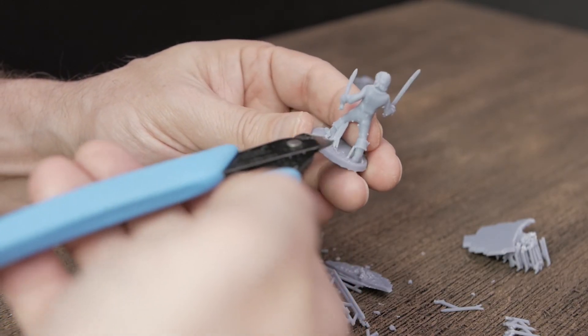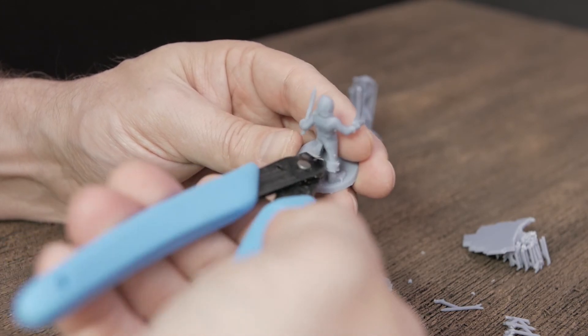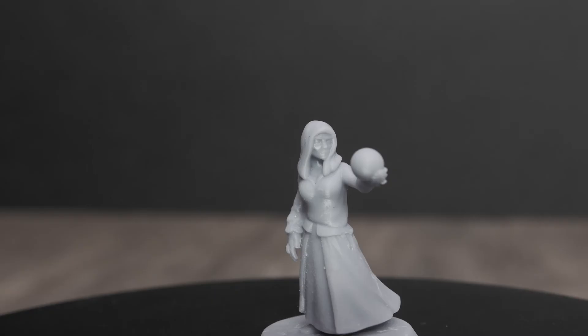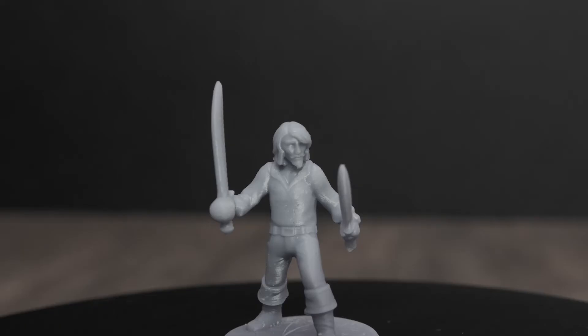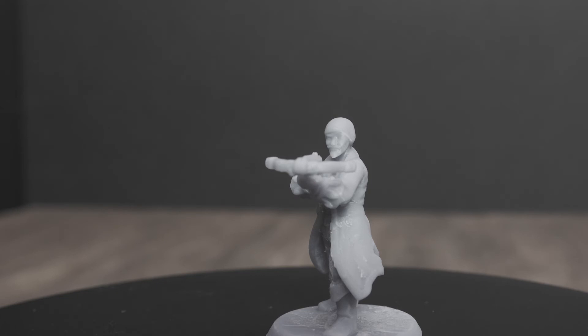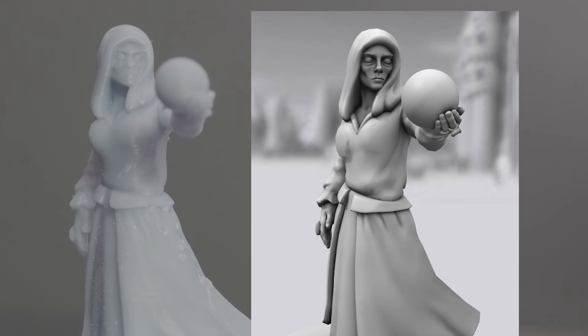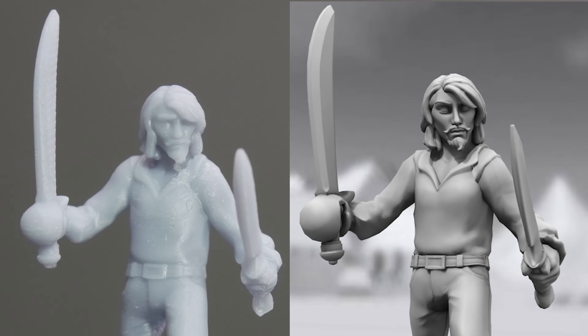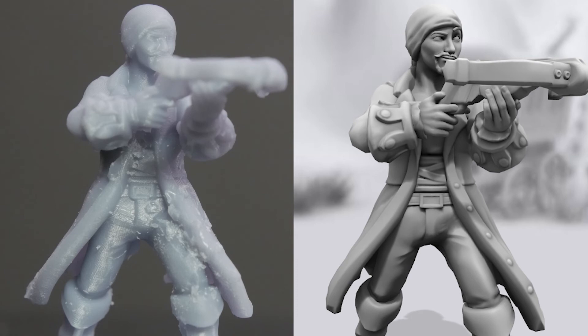A couple of points I want to make here: I printed these out using the medium-weight supports — don't do that. It causes a lot of scarring and it's a big pain to clean them up. I did a second run with the light supports and it was way better — less scarring and easier to clean up. They look pretty good after that second run. One of the things you want to look at is the side-by-side comparisons. On the right is the picture from Hero Forge, and on the left is the actual model as it was printed out.